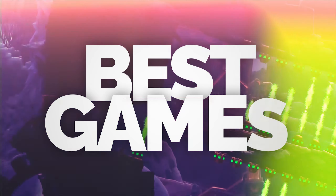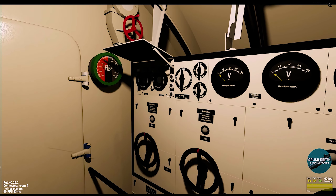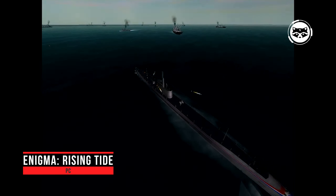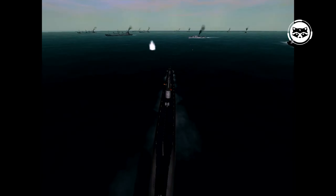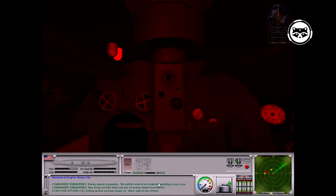A selection of great submarine-themed games ranging from arcade to serious sims. Enigma Rising Tide is a simulator with a simple physical model and simple controls, which will allow even inexperienced sailors to feel the taste of naval battles. Enigma Rising Tide has a fairly good representation of naval military equipment — nuclear and non-nuclear submarines, destroyers, cruisers, battleships, corvettes, and other types of ships are represented here.